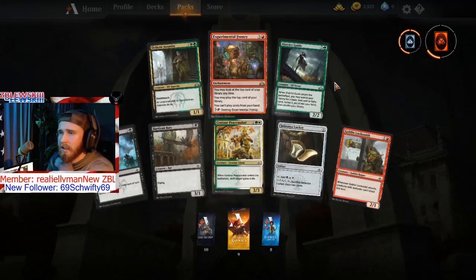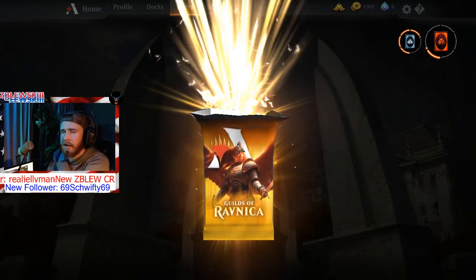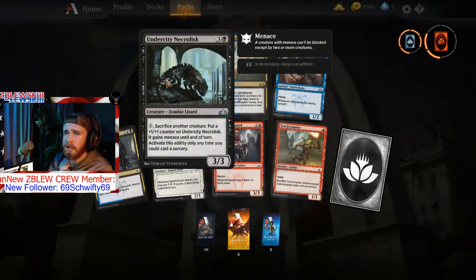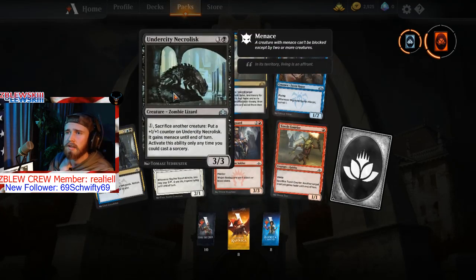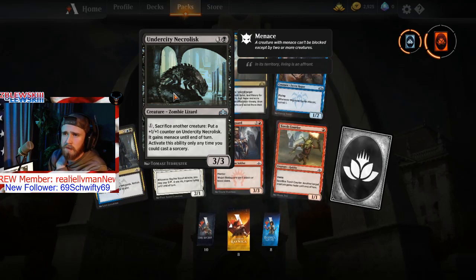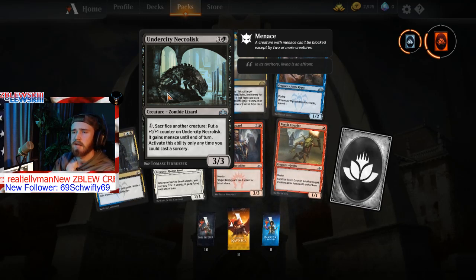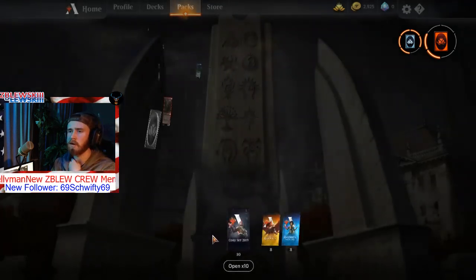I wish they would make foil cards in this because I spend a lot of my wild cards on that. What's a zombie lizard — sacrifice a creature until end of turn? Okay, this wouldn't be bad. Let's do a Core Set 2019.